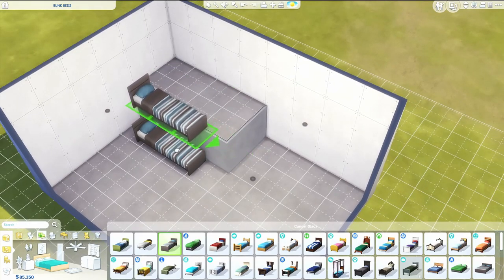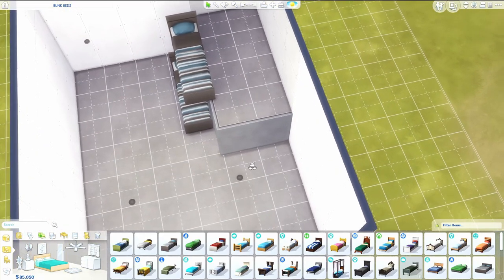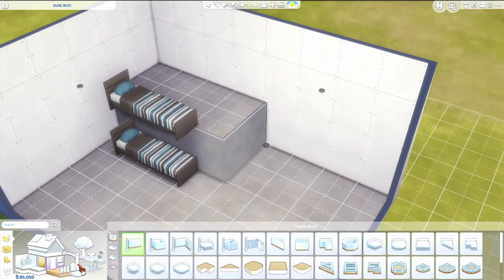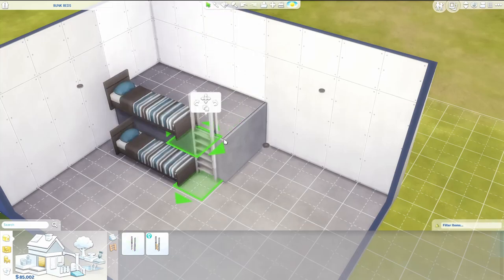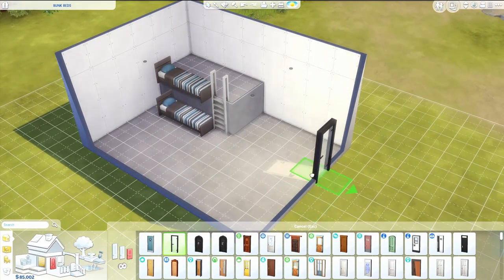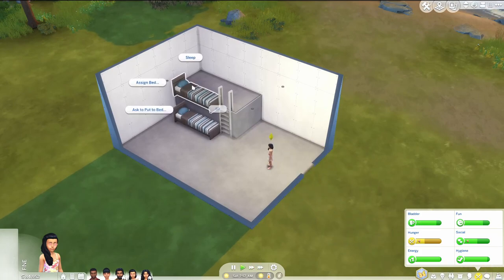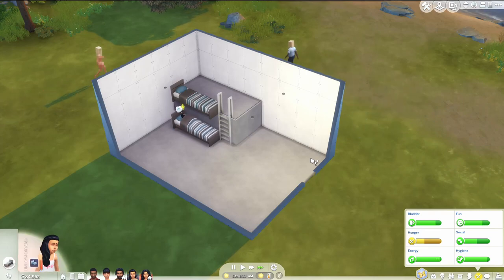We're going to use the Alt key to place the bed kind of outside of the platform, so it looks like this — it's looking pretty crazy. But if we place a ladder now and put it down here, we're going to be able to get Sims to use both of these beds. Let's play test it before we make it look pretty. Can our girl sleep in this bed? Yes, she can. Can she sleep in this one? Yes, she can. Perfect.